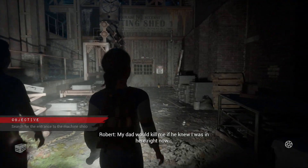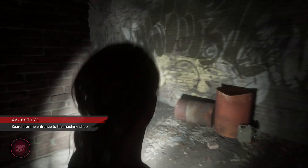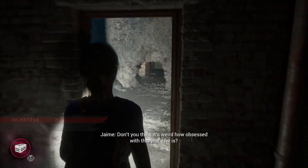Playing as Chris who wants to go to the machine shop, after the cutscene head to the right hand side, go through the open door and gap in the wall, follow to the dead end and you will get relic number 5.